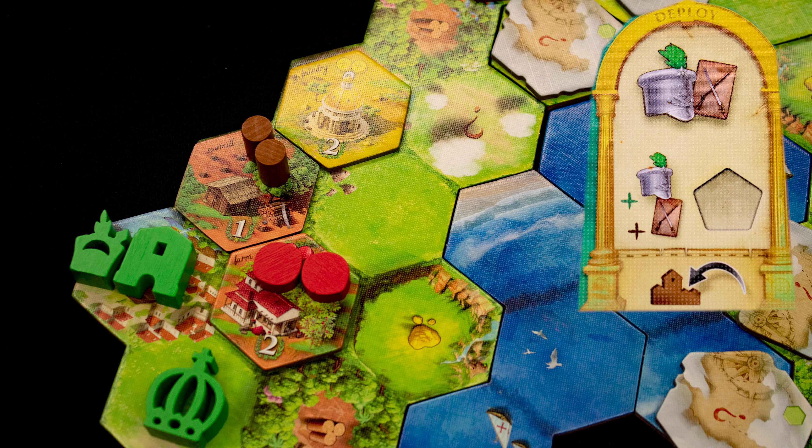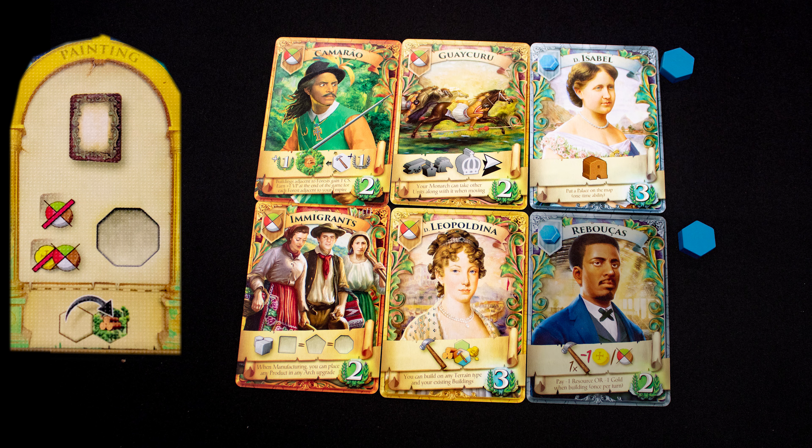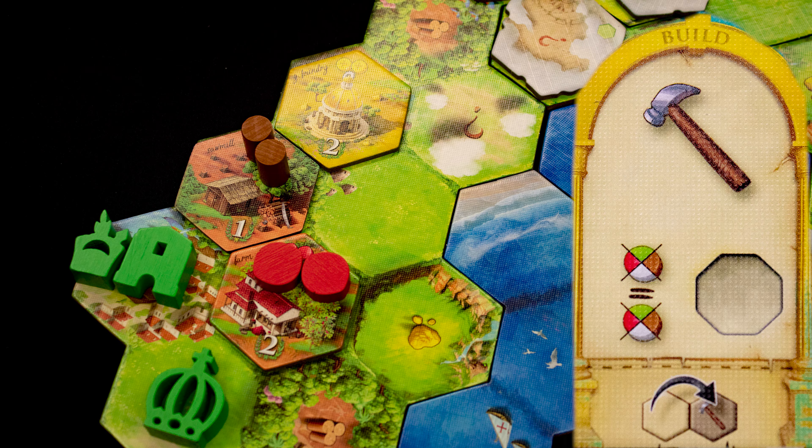Here our monarch moves. The Painting action lets you take one of the paintings for its ongoing bonuses: pay the cost and replace the painting card with a new one. The Build action lets you build a new tile adjacent to existing ones.